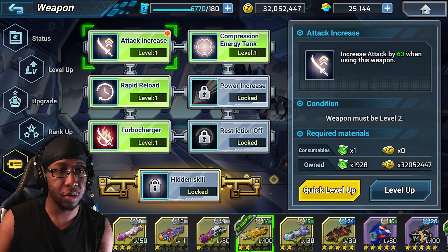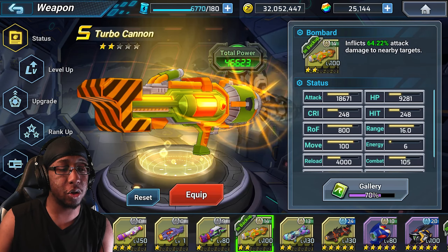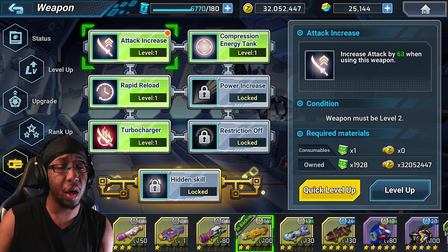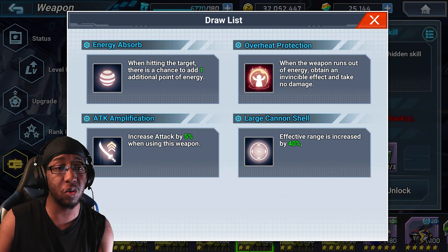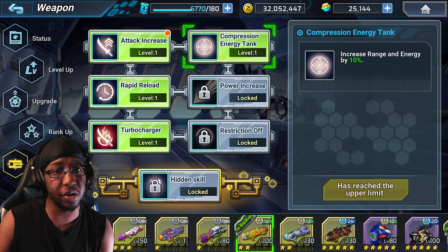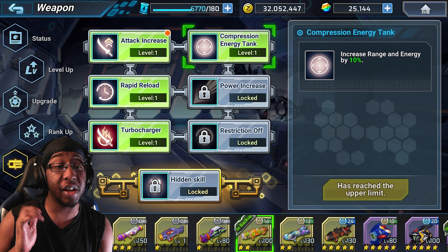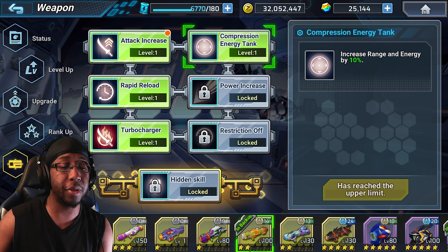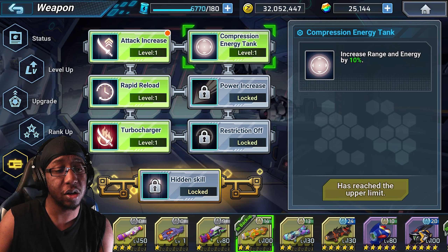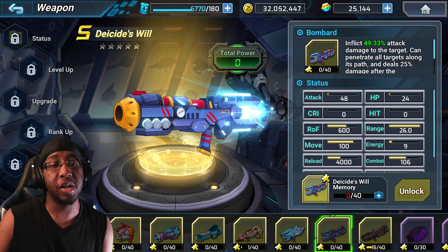Turbo Cannon is an option as well — it gives you additional iframes when you need them. However, be wary of unlocking the skill that increases your range but also increases energy by 10%. That sounds good on paper, but to access the iframes you need to empty your clip, and a 10% larger clip means it takes longer to empty.